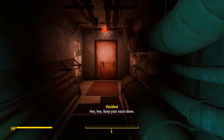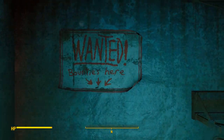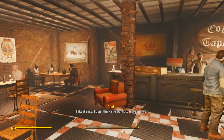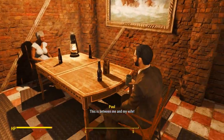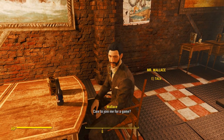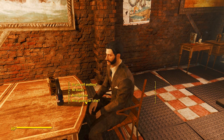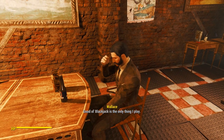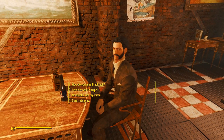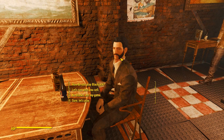Next, we'll run over to the Colonial Tap House, also in Diamond City. Here we are — the other dealer, Mr. Wallace, is right here. Also voiced. Same dialogue options: you can purchase items, ask what games you can play, or ask how to play, in which case he'll try to sell you the information pamphlets. 'Let's play' is how you start the game.